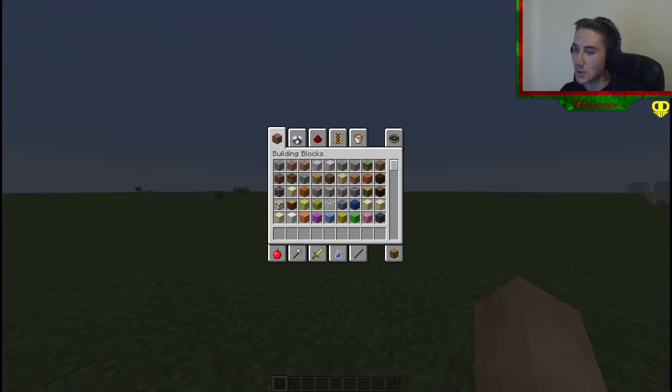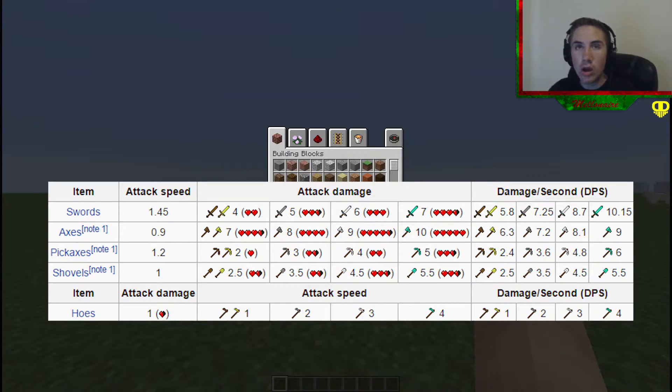So hoes can now damage people - great stuff! Now there is a table on screen. Maybe I'll show that in the video about right now. Hopefully I was able to get it. It says swords with attack speed 1.45, and then it shows the attack damage and the damage per second. This is so cool guys.